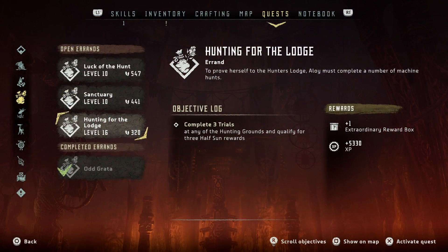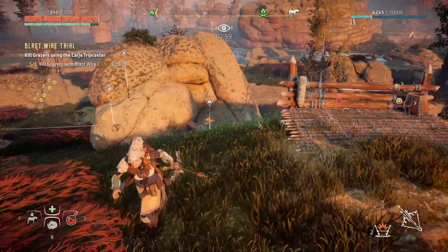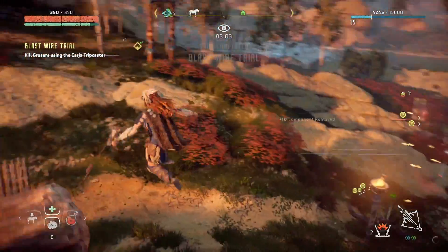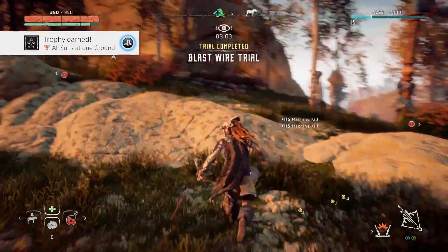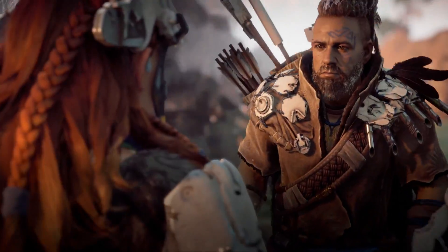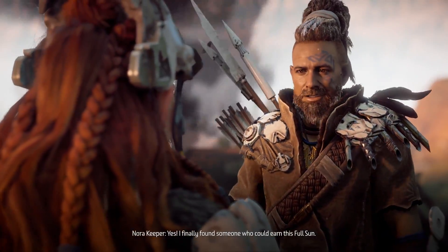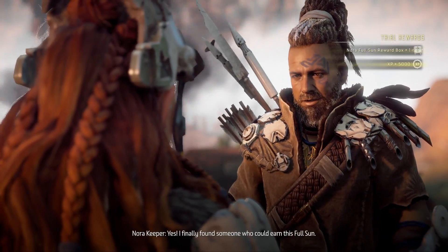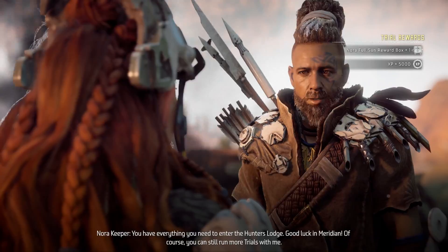The first step in the quest line is to complete three trials. You only need to get three Half Suns, and you can do this at any of the hunting ground trials. I recommend doing it at the Nora Hunting Ground because you can complete all three pretty easily at a low level. Once you've done that, go back and talk to the keeper and he will tell you that you've now qualified for entering into the Hunter's Lodge.